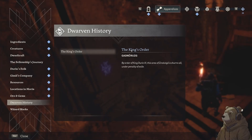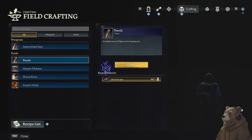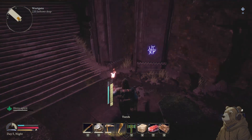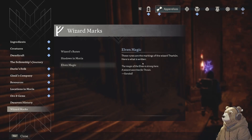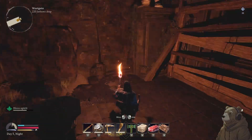Dwarven history — the king's orders. God Nur-uzug by the order of King Durn III, this area of Kirak-zigil is shut to all under penalty of exile. We got another wizard mark — elven magic. These runes are markings from the wizard Tharcoon. The magic of the elves is strong here — a wizard searches.